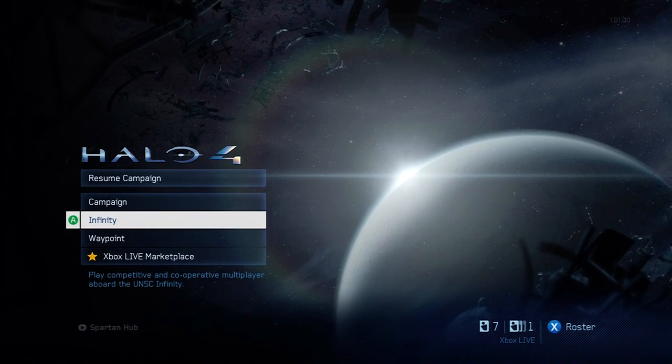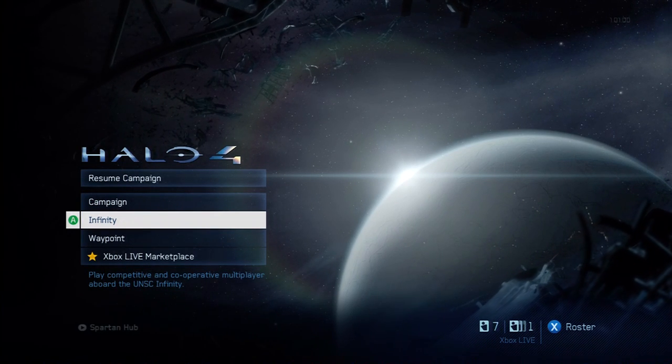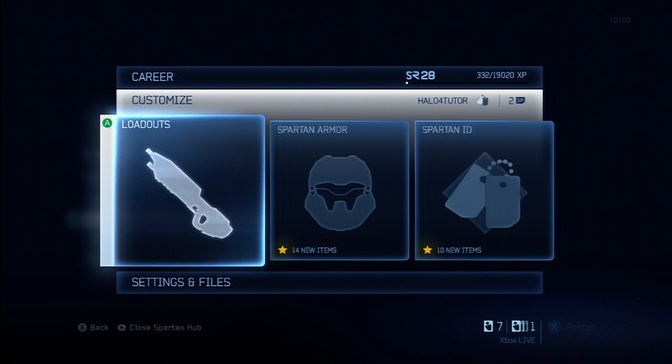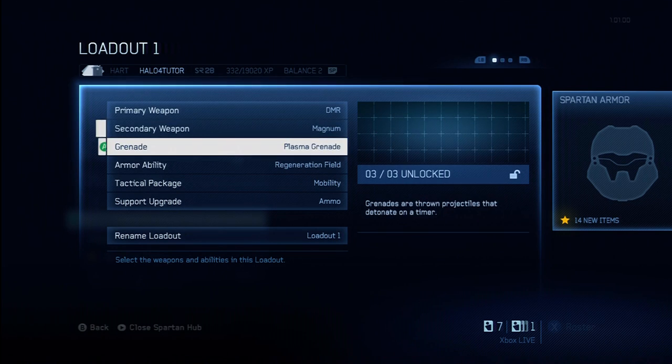I already did a video on the tactical packages — you'll want to watch both of these videos together to get a feel for how they work together. Let me go into the support upgrades menu. Just hit the start button and go into your loadouts. There's so much information I can't cover everything in one video, so I'm just going to focus on support upgrades today. Other videos cover the tactical packages, armor abilities, weapons, and so forth.